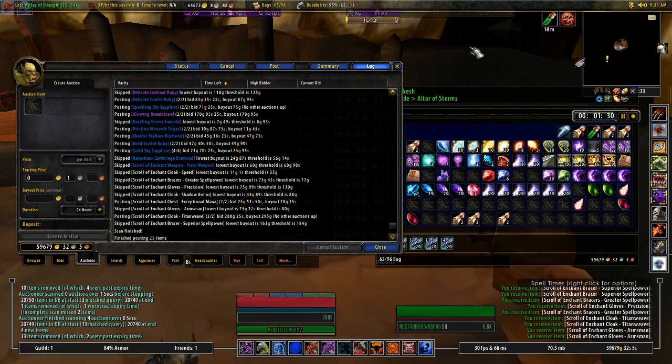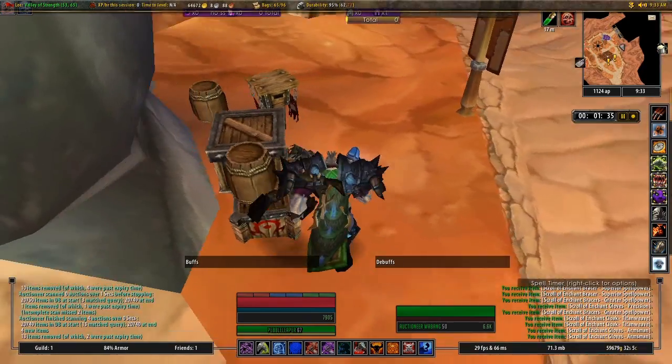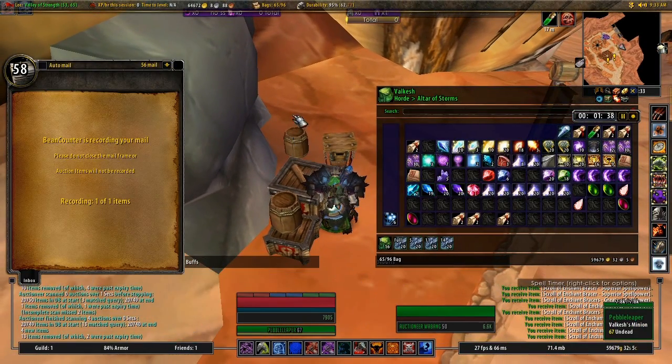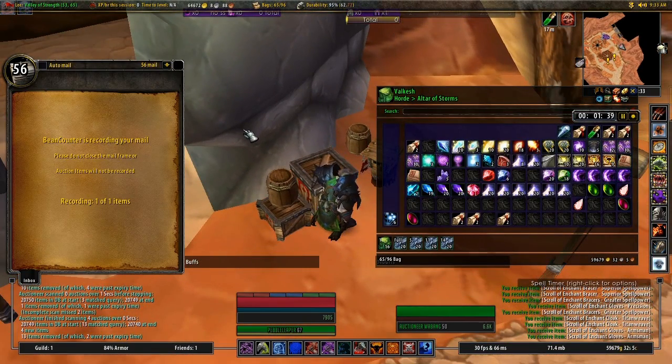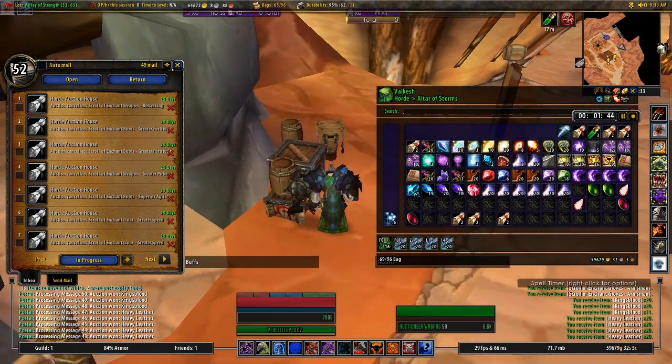As you can see, my inventory is pretty much cleared up now. I'm going to take another look at my mailbox just to make sure I have everything and collect those scrolls that I just cancelled off the auction house.